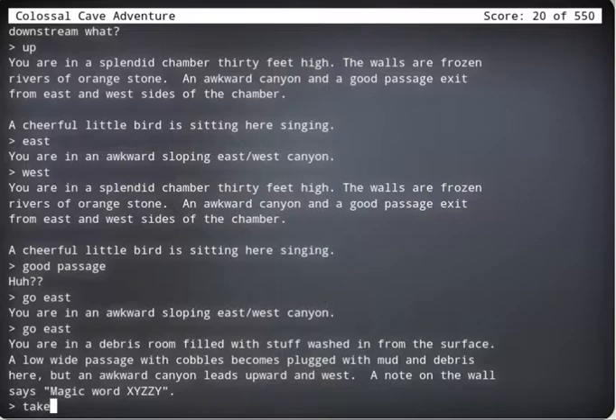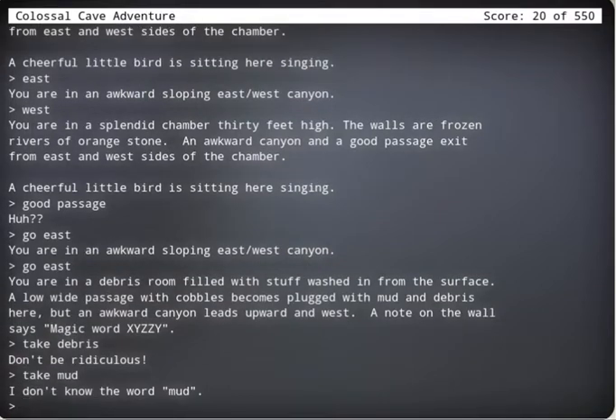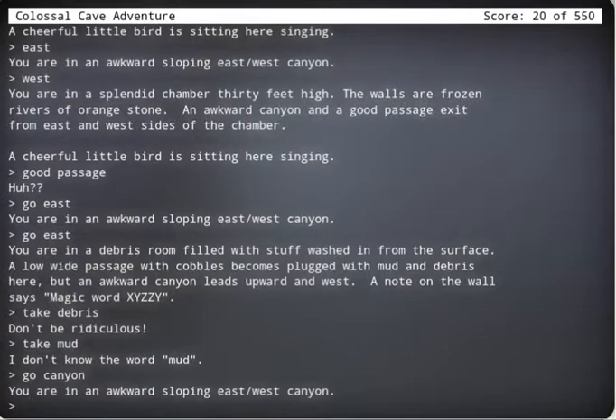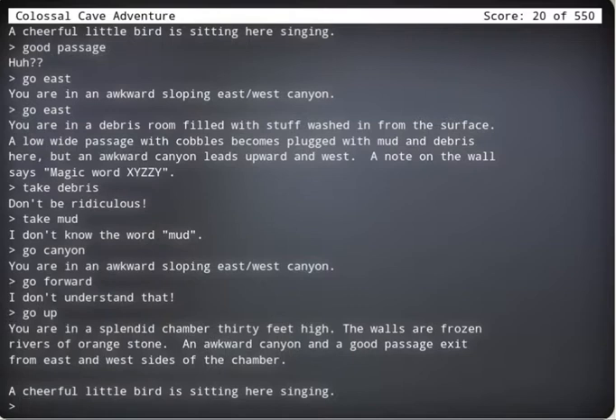Take the breeze. Don't be ridiculous. Take mud — I know the word mud. Dance. Go canyon. Go forward. Up. We're back where we started before. The walls are frozen rivers of orange stone — what the heck is that? An awkward canyon with a good exit passage from east and west sides of the chamber.